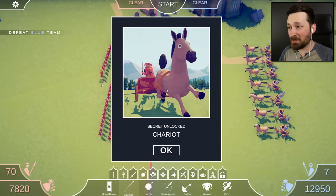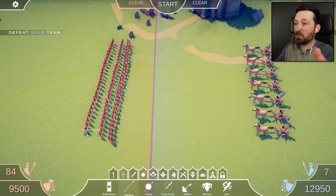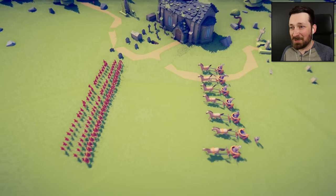Well, they look about as stupid as I remember, but they're a whole lot more expensive — like they're almost 2,000 each. So I'm gonna have to test them out against something pretty legitimate. We've got a bit of a phalanx here, and long spears were typically the anti-cavalry. So let's see how they do.